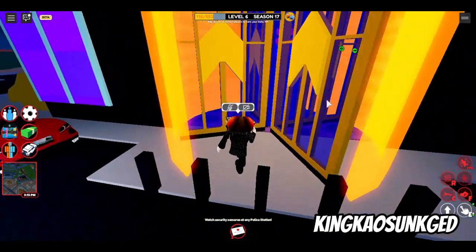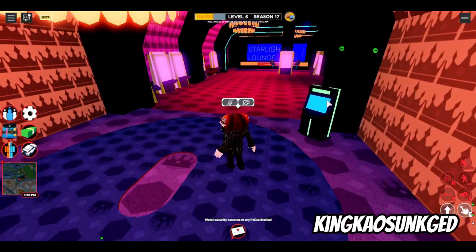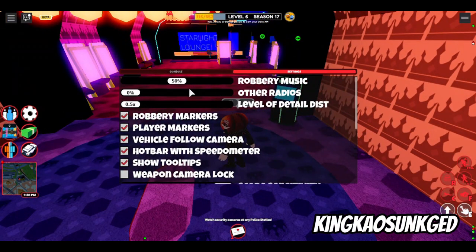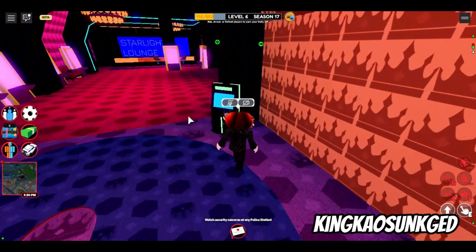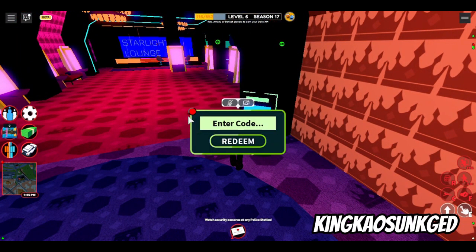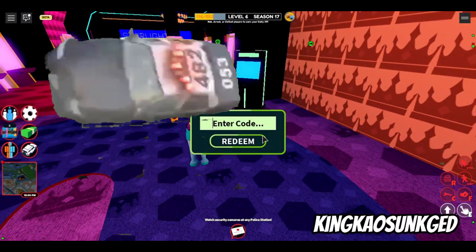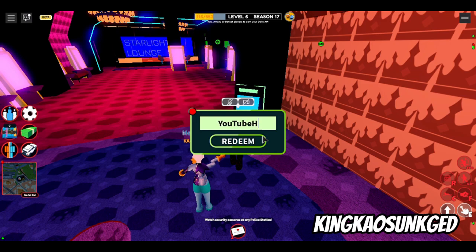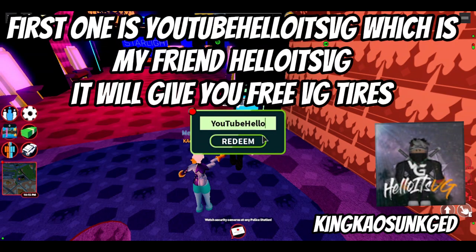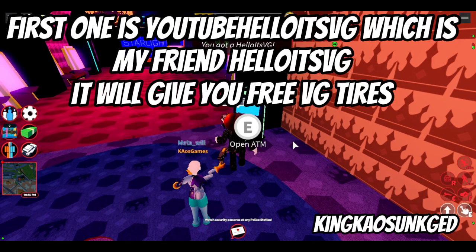This one will give you free tires. The first code is 'YouTube Hello It's VG' — that's me, Hello It's VG. It will give you free VG tires.